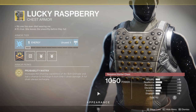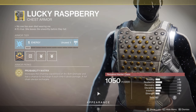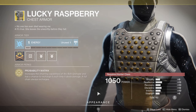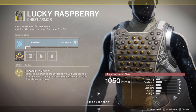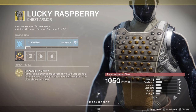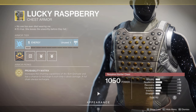For the Hunter, we've got the Lucky Raspberry chest armor. The perk is Probability Matrix: increases the chaining capabilities of Arc Bolt Grenade and has a chance to recharge it each time it deals damage. A full chain always recharges. So if you're a fan of Arc Bolt Grenades, this is your go-to. Any chain damage will refill some energy into your next grenade. If you get a full chain — hitting three enemies — you get a full recharge. That's pretty great to have your grenade up very frequently. If you hit three people together, throw it, throw it again, and they're dead. We're looking at a pretty even stat roll of 62 — Discipline is at least 12, Intellect 10, Strength 8. Discipline being higher on a grenade-related exotic is a pretty good roll, so if you like Arc Bolts, pick it up.